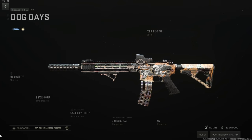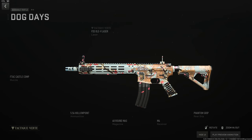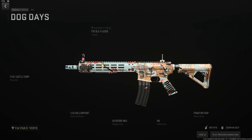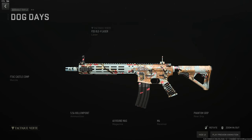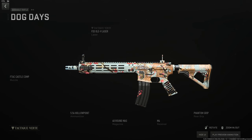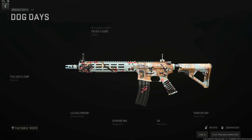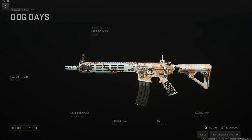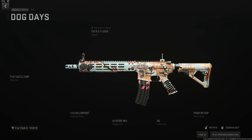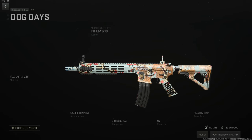The M13 is my favorite but it has no 15-minute cooldown, so here's my Building 21, Ashika, and aggressive PVP build for the M4. Start with the FTAC Castle Comp to remove recoil almost entirely, the OLE-V laser for stability to challenge fights up to 60 meters, hollow point ammo so people can't run away with that crippling effect, 60-round mag, and the Phantom grip for sprint-to-fire and ADS. The iron sights are worth getting used to.